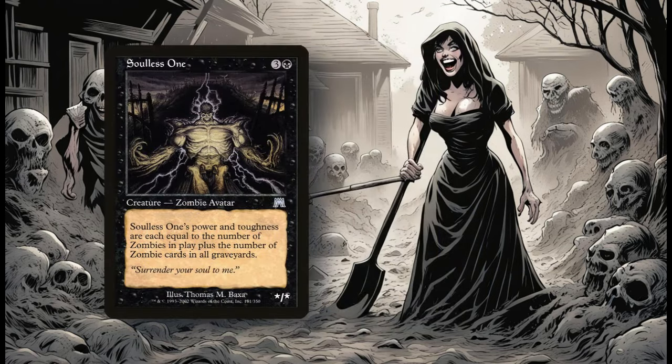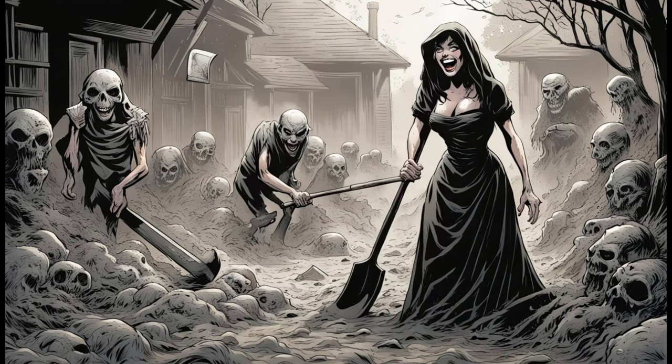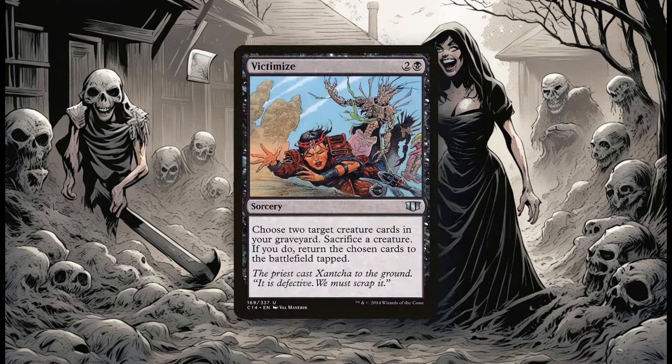Soulless One seems like another auto-include that, when I came across it, I felt needed to go into the deck, as well as the Undead Warchief. This allows me not only to have a Zombie Lord in the deck that adds +2/+1, but it also makes those Zombie cards that much cheaper. We'll finish off these 10 cards by talking about Victimize — a useful and effective way to take advantage of Ghoulcaller Gisa's abilities.